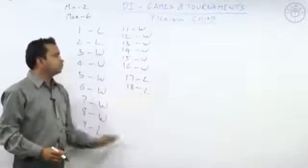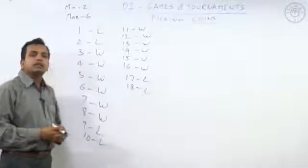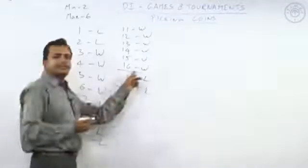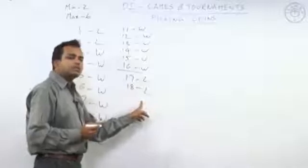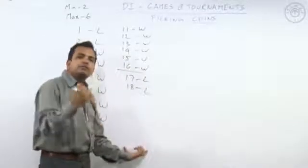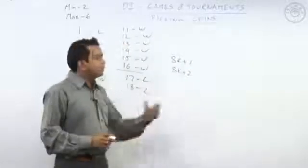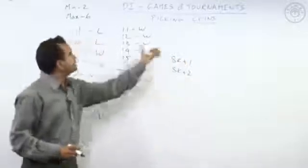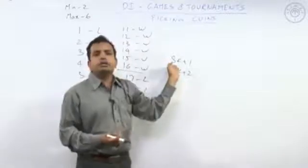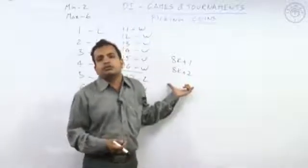The pattern is: two, six, two, six, two — this is how the losing scenario follows. The losing scenarios occur at 8k+1 and 8k+2. This eight comes from the addition of the minimum coins to be picked (two) and the maximum coins that can be picked (six). So any number in the form 8k+1 or 8k+2 will be a losing scenario. This is the number we need to watch out for.